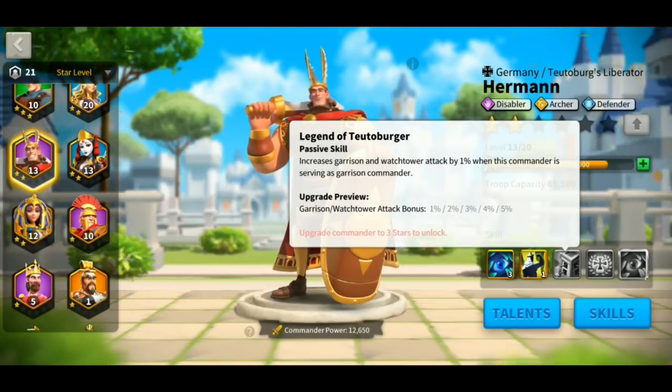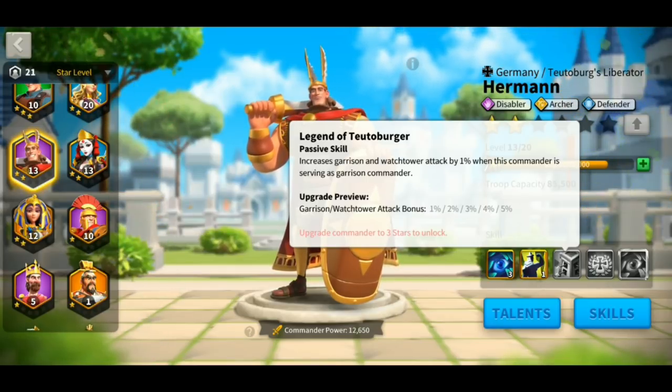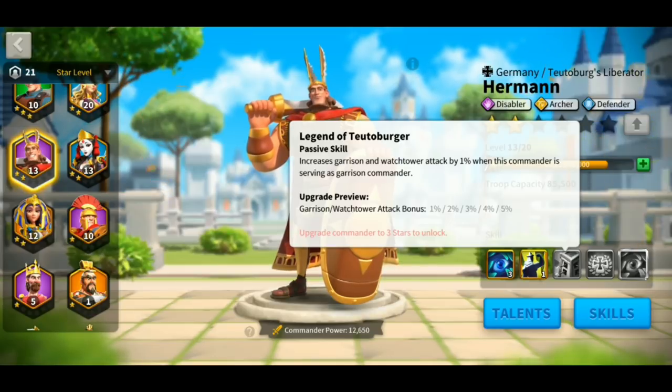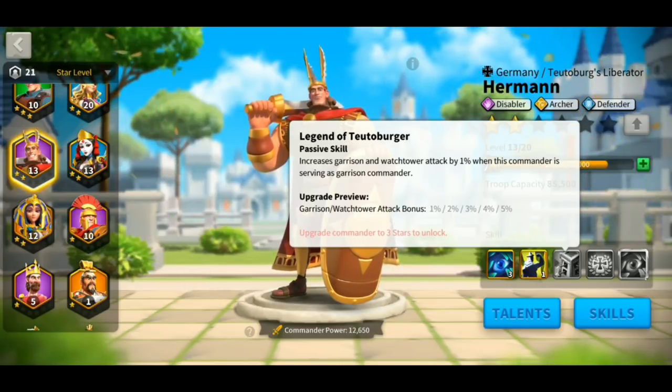The third skill of Hermann is called Legend of Teutoburger. I'm probably saying this incorrectly — pardon me for that, and the 'burger' part just makes me think of a cheeseburger. But anyway, this third skill is the complementary skill to the defender attribute that he has. This is the skill that you want for a garrison defender. He will increase the attack bonus up to 5% at the max level — specifically your garrison and watchtower attack bonus. So if you can bring Hermann into a flag or a fortress, he can act as a garrison commander and increase the attack bonus by 5%.